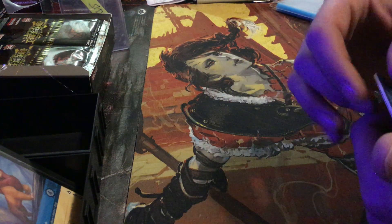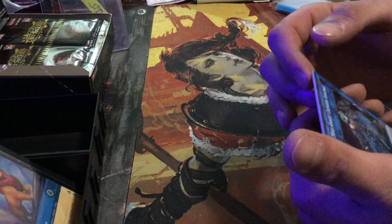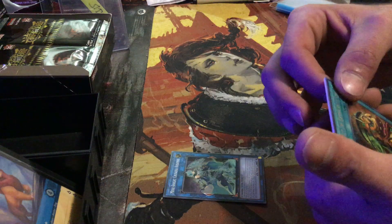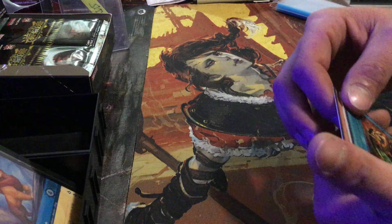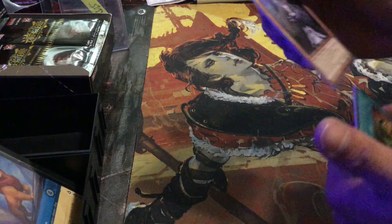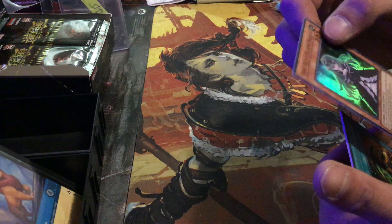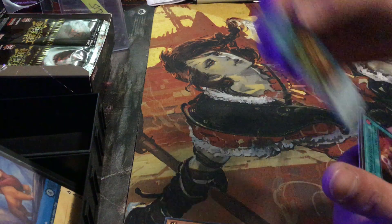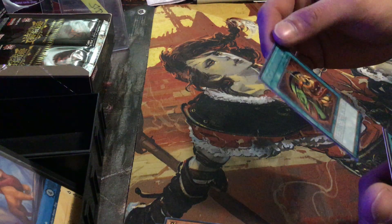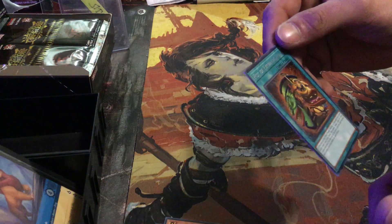We already got something good in there - we got a Mechknight Crusadia Avermax, Pot of Extravagance Secret Rare. Avermax is super rare. From the back, we got Ghost Bell Haunted Mansion, super rare. We have Pot of Extravagance as our secret rare, as I already said.